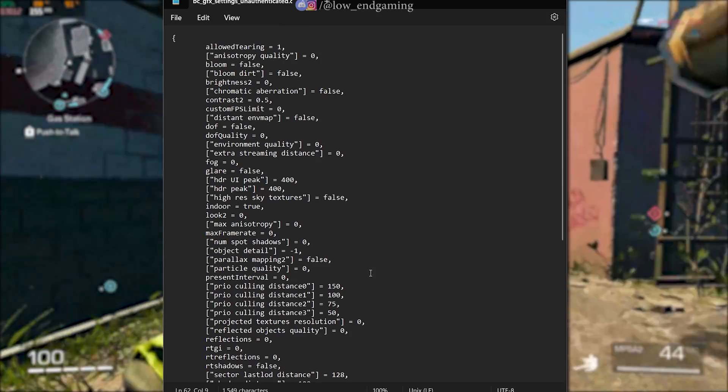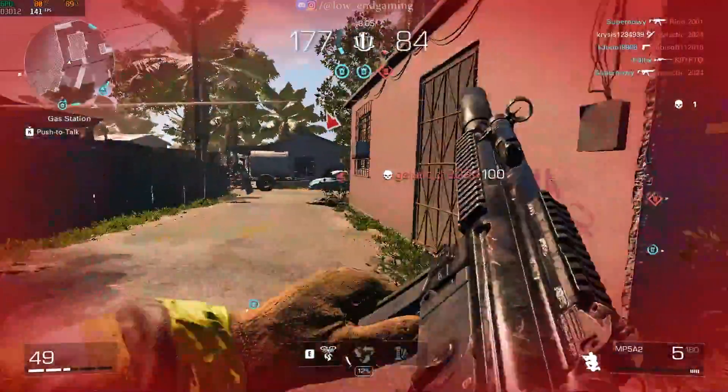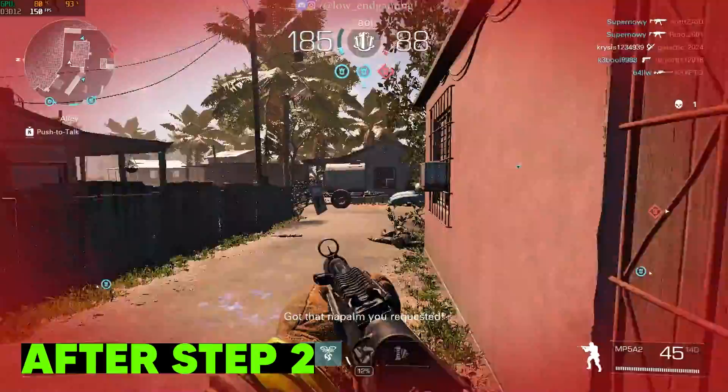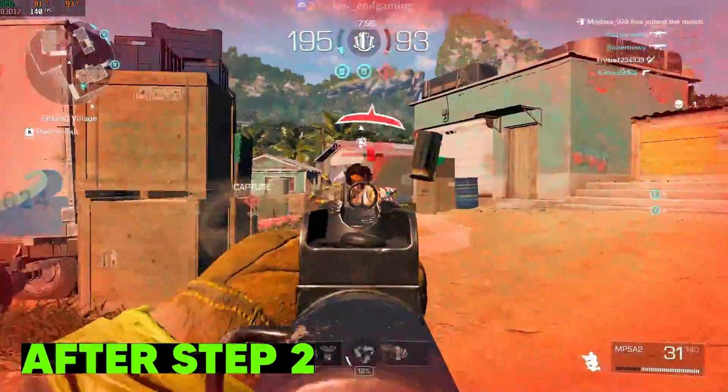After making all the changes, save the file and make sure to set it to read only. Now open your game and see the magic. This is how the game looks and works. The game is now working on the lowest settings and way smoother than before. Hope your lag is fixed now, but we are not done yet.